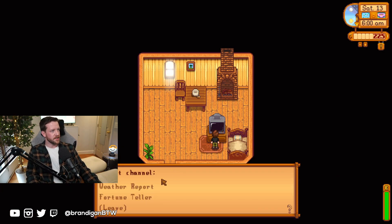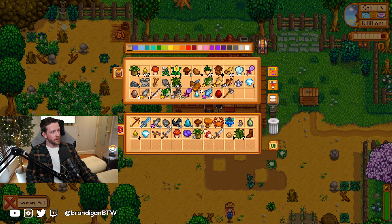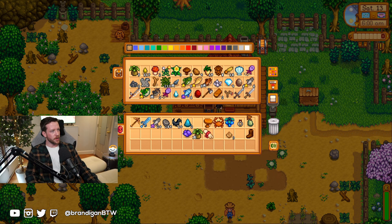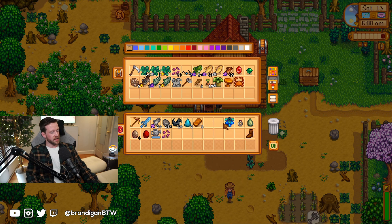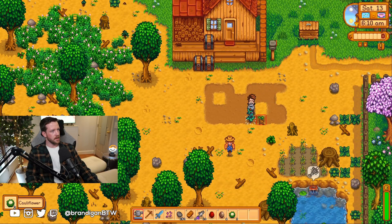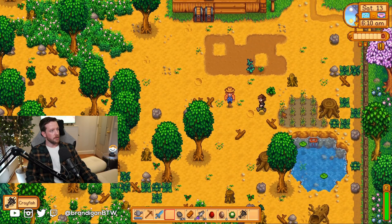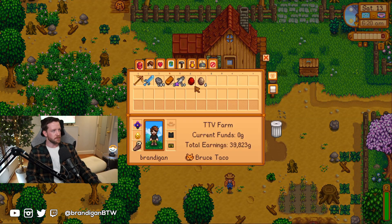Hey and welcome back to my Stardew Valley min-max guide using the Skull Cavern method. Today we have one objective and that's mining — we're trying to get down to level 120 as quickly as possible. Right now I'm setting up to head to the mines. I do have another very lucky day; the spirits are very happy, so that's best possible luck.